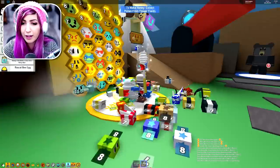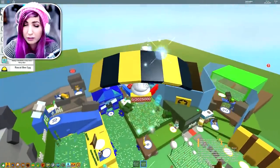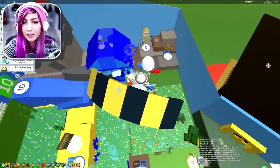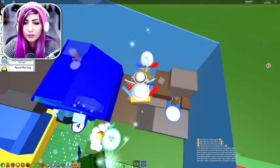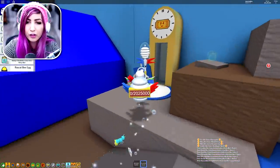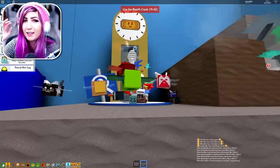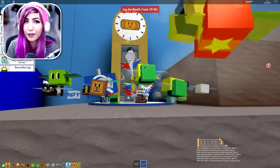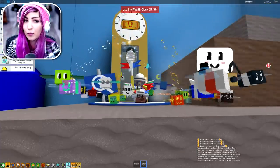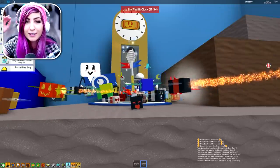If you don't know about the Wealth Clock, I wanna explain it because it's new and I feel like a lot of people don't understand it. The Wealth Clock can be found over here where the Honey Storm used to be - the Honey Storm has been moved to right here. Basically how it works is once you've activated it five times, you can only activate it once every 30 minutes, and if you leave the game it starts over, so you have to stay in the game.